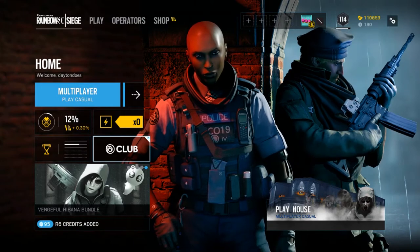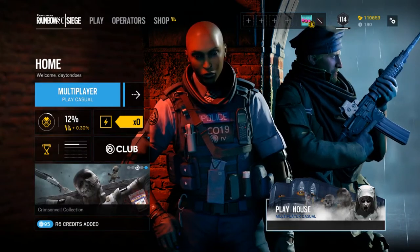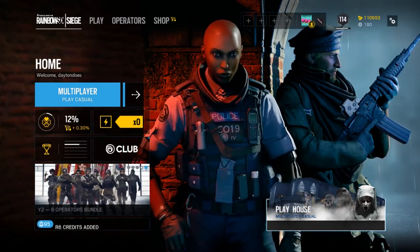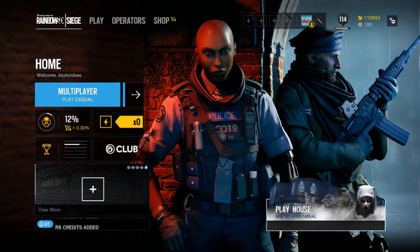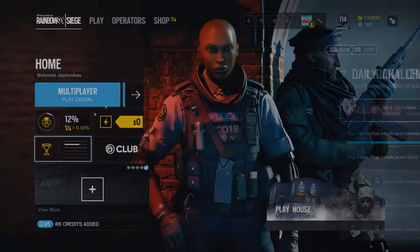Something interesting is happening in Rainbow Six Siege. As you can see in the lower left corner, you've got a very spooky sort of multiplayer casual mode, which is actually pretty cool. All the operators are in their Halloween gear, which brings me to the point that there are now Halloween packs. That is super cool.